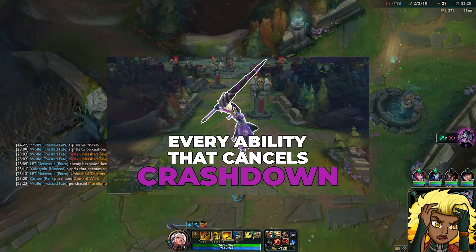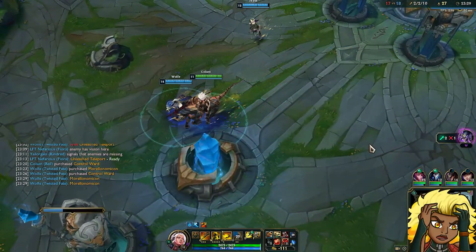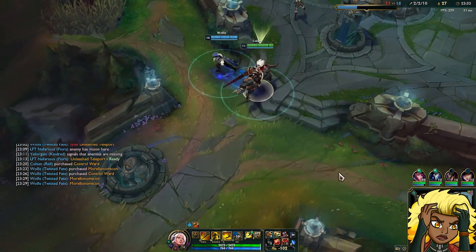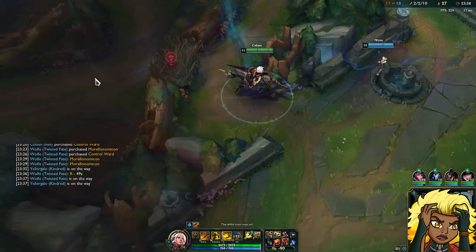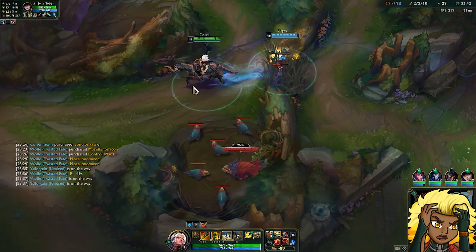While recording the 'every ability that cancels Crashdown' video, I discovered something quite interesting. While doing Cassante's ultimate, we wanted to demonstrate how it looks when he ults you over a wall while Rell is using Crashdown. So I stood next to a wall, and when I pressed Crashdown into the wall, I noticed that Crashdown insta-knockupped Cassante.